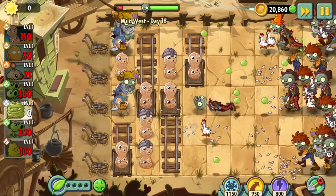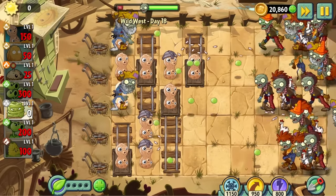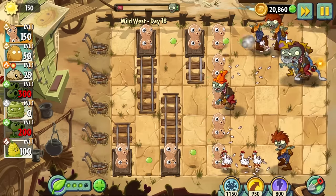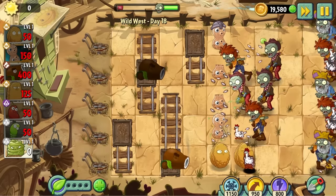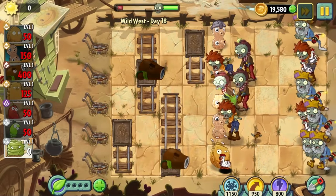Day 18, unlike the last level, is actually impossible. It's a plan your defense level with a minuscule budget. I really tried every combination of nuts I could think of, but the absolute onslaught of chickens just overwhelmed my force. Once more, we're gonna have to come back to this one with more nuts.